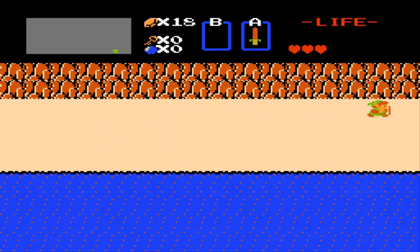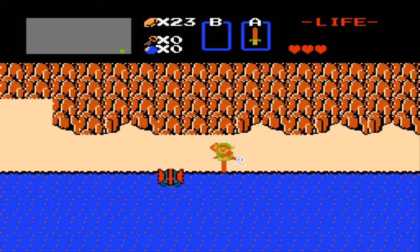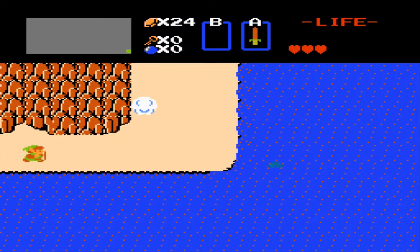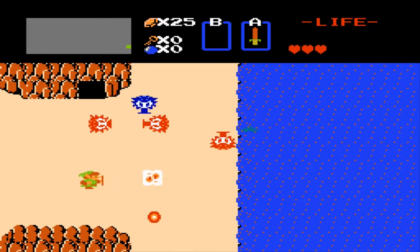What I'm doing here is trying to collect 20 rupees so I can buy some bombs. The bombs will allow me to get a bunch of secrets — rupees, heart pieces, and a bunch of other stuff. So I'm going all the way east, north one screen, and that cave right there contains the bombs.